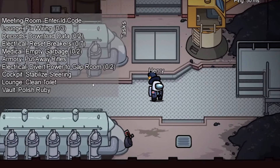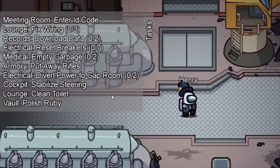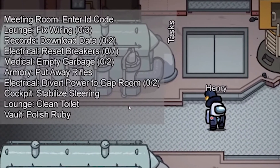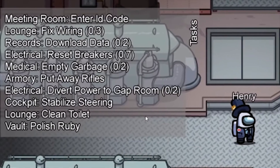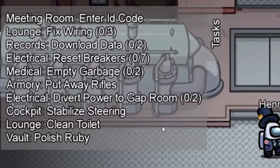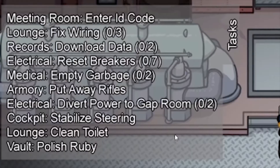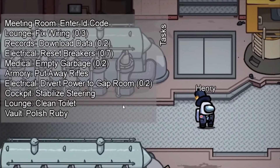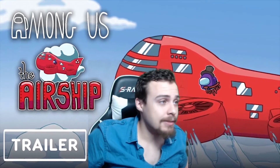One of the best screenshots is of Henry standing in the engine room — on the left side you can see every single task he has, which means you can see every single room. We've got the meeting room, lounge, records, electrical, medical, armory, cockpit, and vault. His top two common tasks are enter ID code and fixed wiring. Then you can see download data, reset breakers, and empty garbage — both are multi-step tasks. Reset breakers is a seven-step task, which is insanity! Other new tasks include put away rifles, divert power to the gap room, stabilize steering, clean toilet, and polish ruby.